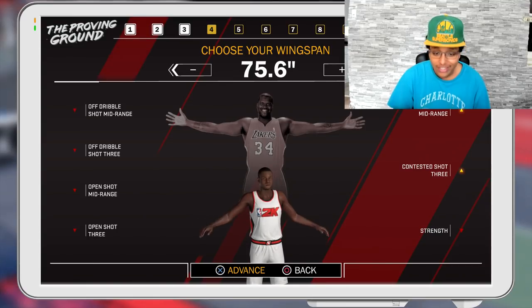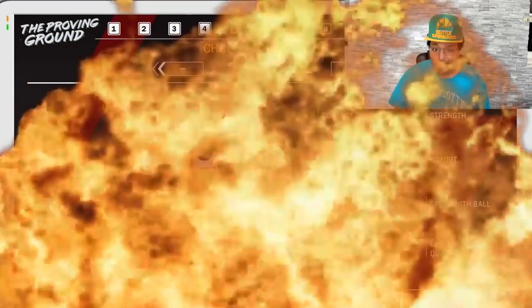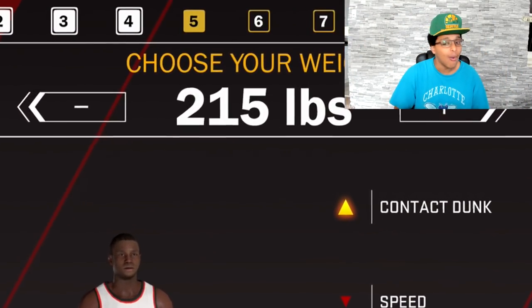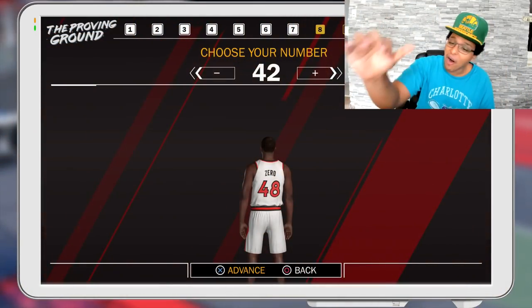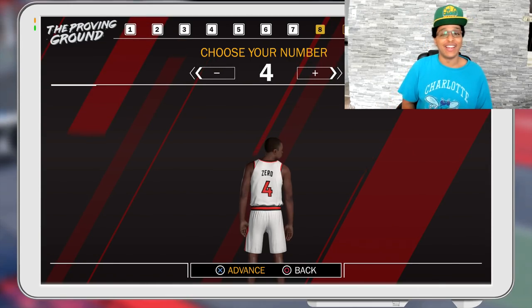We wave on him. Of course we're going to max our wingspan — we're trying to get that Giannis look. Of course we're going to max our weight. We want contact dunk to be at 102. Max shoulder width. And in honor of Nate Robinson himself, we might as well rock the number four.